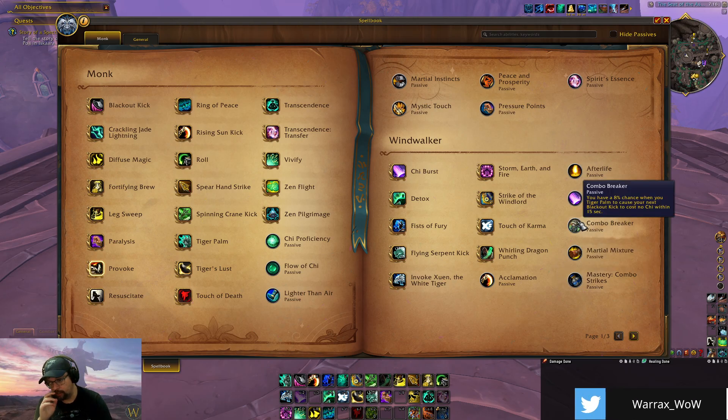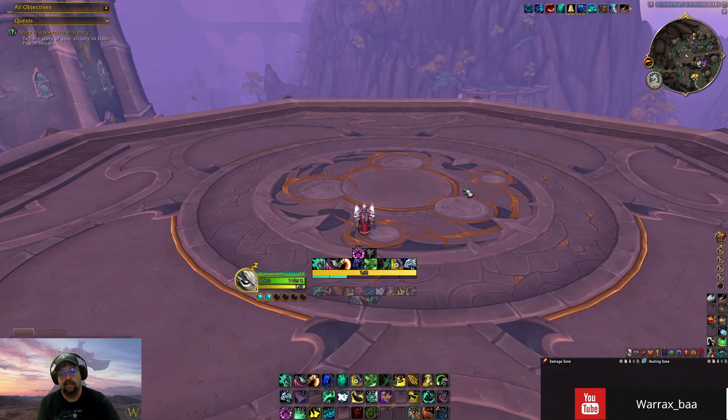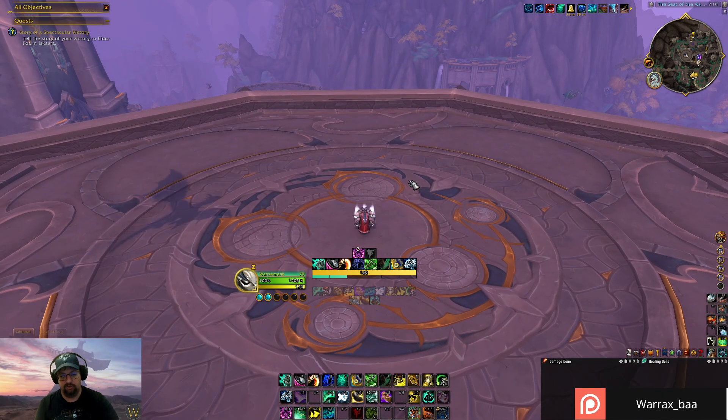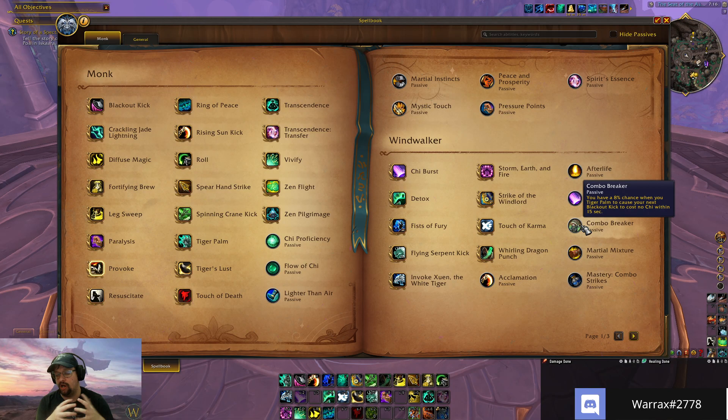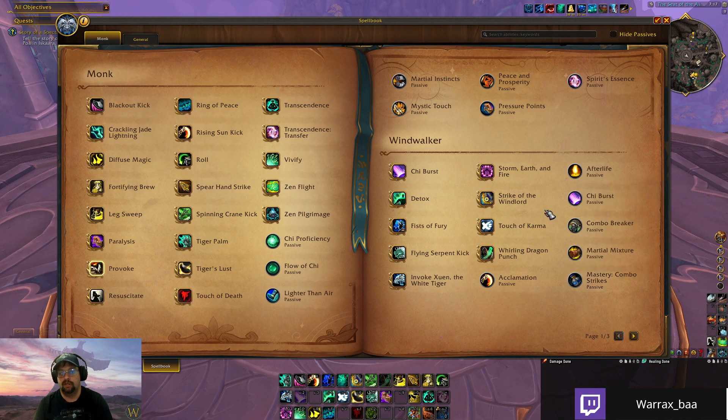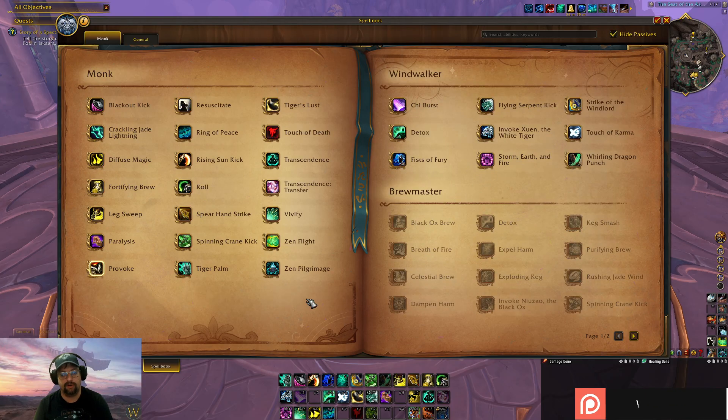Let's talk about Combo Breaker. Basically, every time you use Tiger Palm you have a chance to make your next Blackout Kick cost no chi. It has a visual proc indicator — a black crescent icon on your UI. Because it is a proc, it's something you want to use somewhat often. Blackout Kick has other interactions throughout the tree, but this is one to keep a close eye on — use it when it procs because it makes Blackout Kick free and contributes to your Combo Strikes mastery.